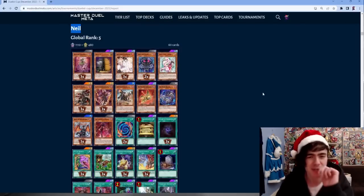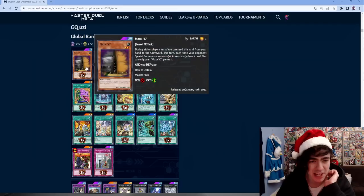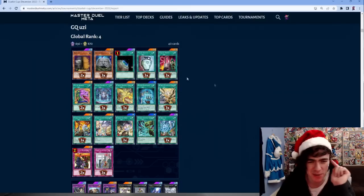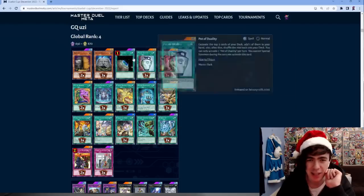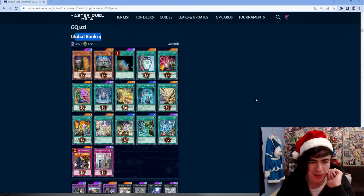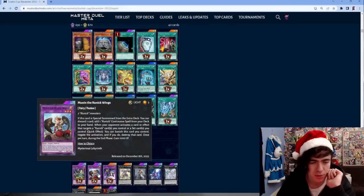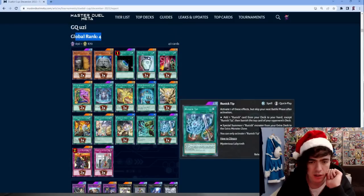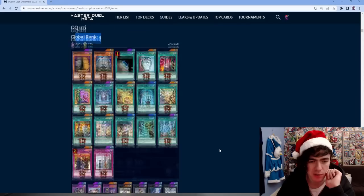Good job at fifth place. Number 4: another Runick list, actually playing Maxx C - I think it's the first Runick decklist we've seen actually bothering to play hand traps instead of floodgates. Maybe that is the way to go, coming in at number four. The decklist is also fairly cheap - you don't really need three copies of that guy, probably need three copies of Hugin though.